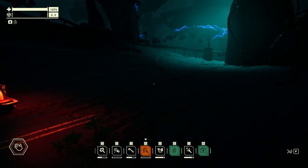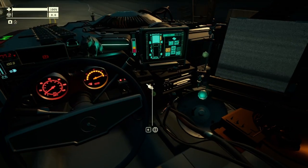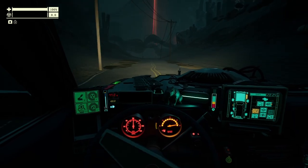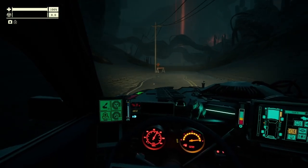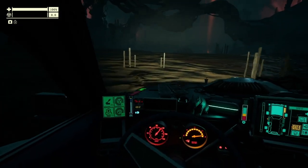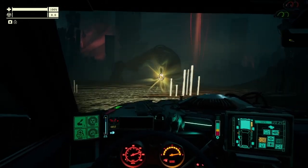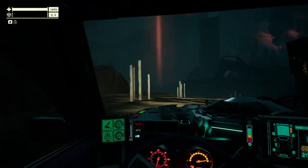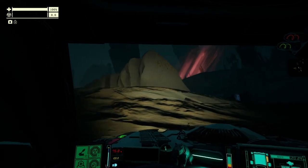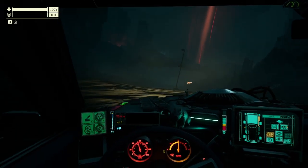Warning to proceed to the nearest evacuation point. The player doesn't really know where to go, so just goes straight. The map isn't telling them where to go. They head toward a glowing object ahead. Going in — and wrecks. Wheels aren't cooperating. 'This is why I don't like going too fast.'